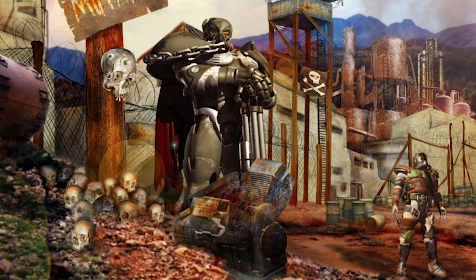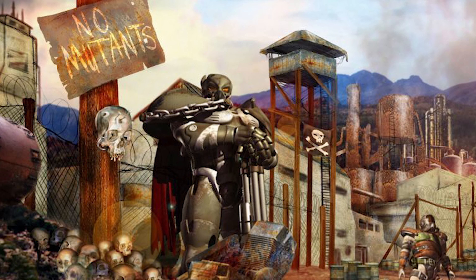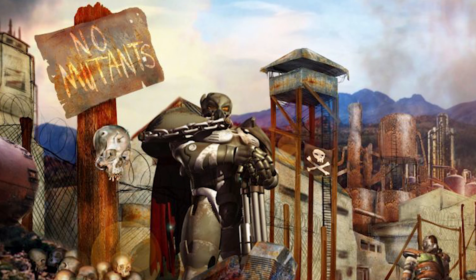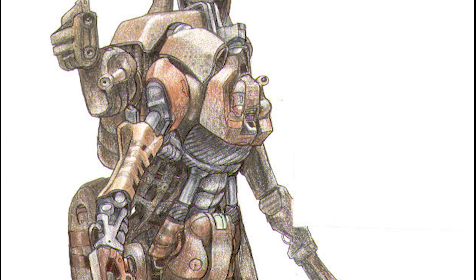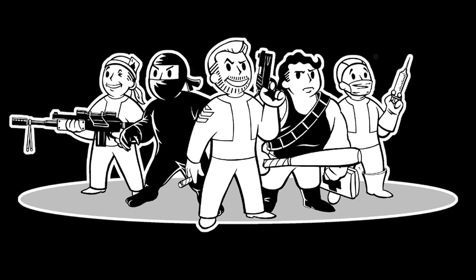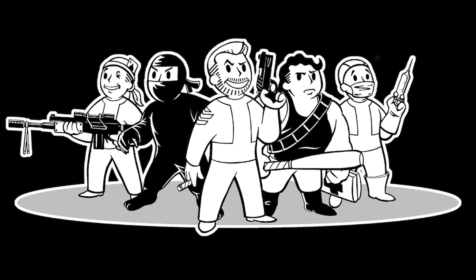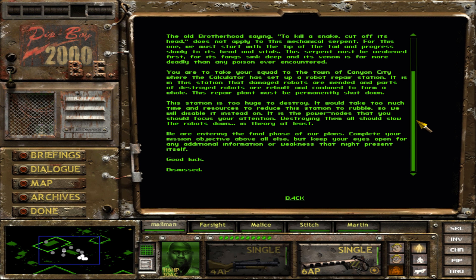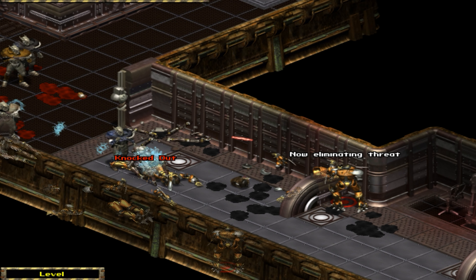Ed started work at Micro Forte in 1997 as an illustrator, then shifted to design in 1998. On Fallout Tactics he was lead designer and associate producer. With those dual titles, he was responsible for the overall direction of the game, liaising with Interplay's creative contacts, writing mission design and story, and hands-on gameplay implementation. He also took on drawing the Vault Boy pictures because it matched his style as an illustrator.